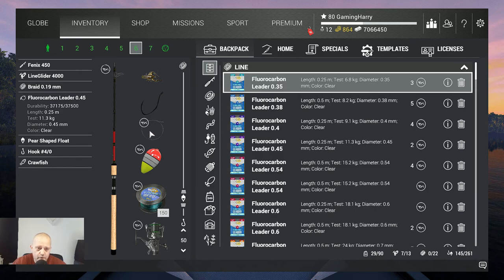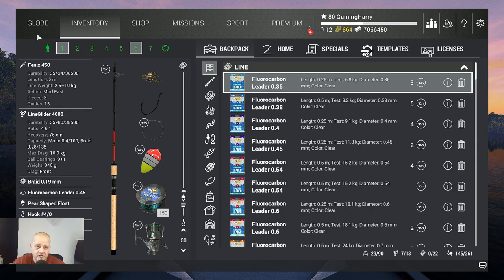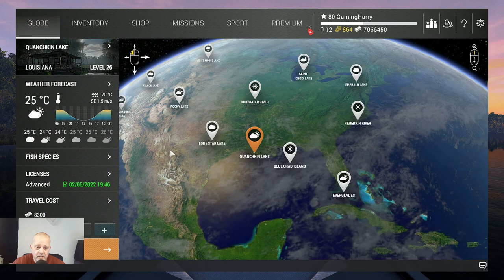Through a carbon leader 0.45, 11.3 kilograms, 0.25 meters in length, and a hook 4.0. The bait is crawfish — it works perfectly. That's true, I'm not lying.